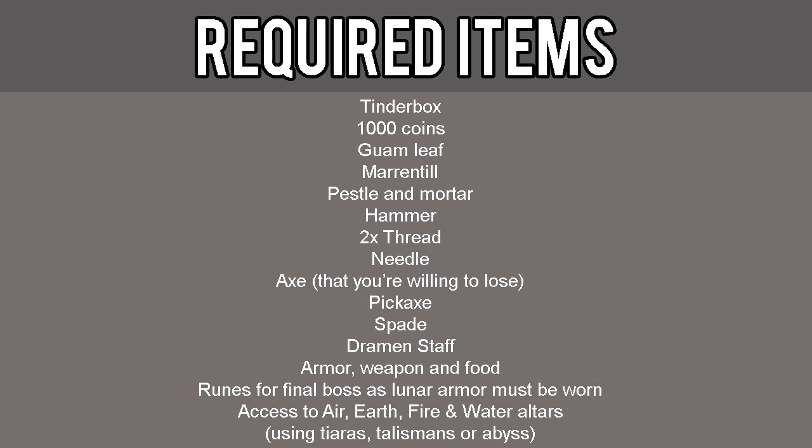The required items for this quest include a tinderbox, 1000 coins, Guam leaf, Marrentill, Pestle and Mortar, Hammer, two Thread, Needle, an axe that you're willing to lose, a pickaxe, Spade, Dramen Staff, Armor, Weapon, and Food.